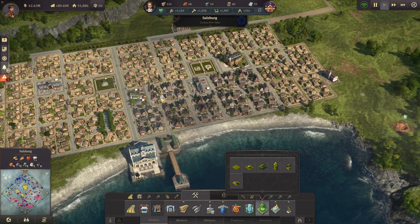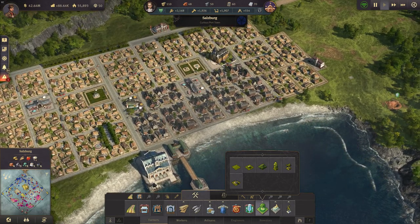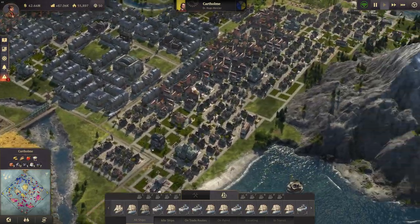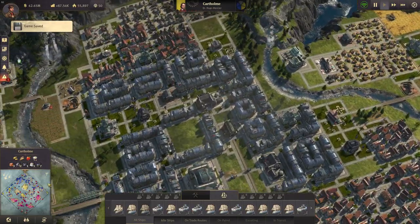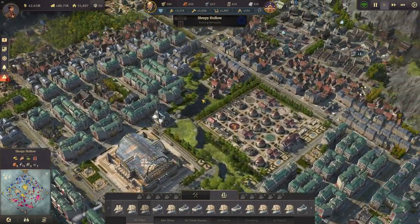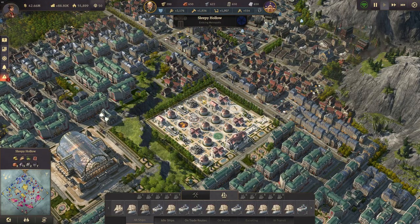I cannot do anarchy now - anarchy is something that I think is part of the main quest line. I can only help spread anarchy with Dr. Hugo. I could do anarchy if I delete all my police stations - then I would have riots all the time. That would be anarchy.